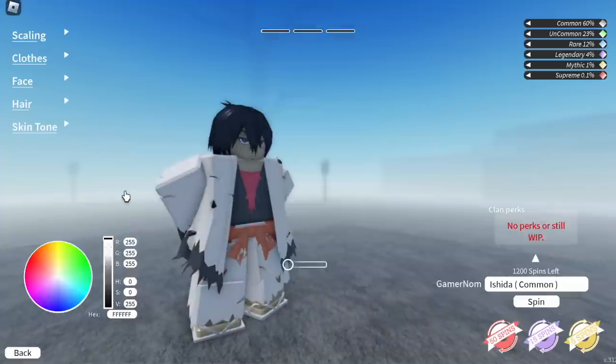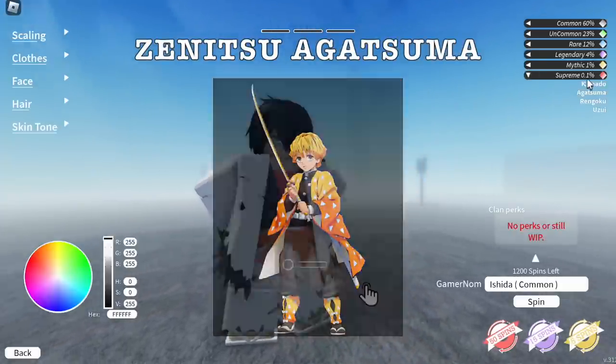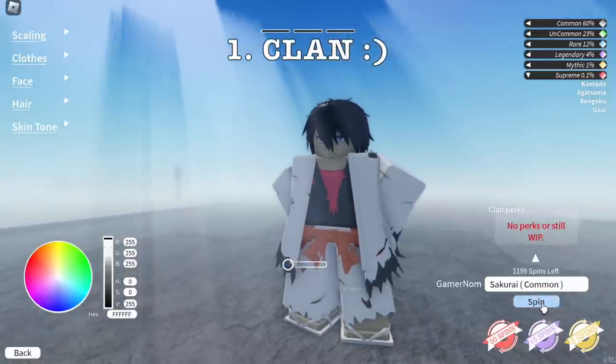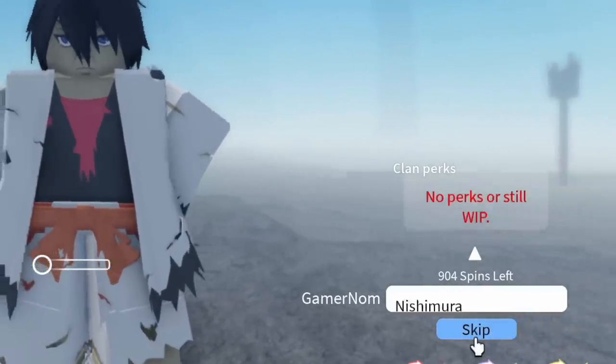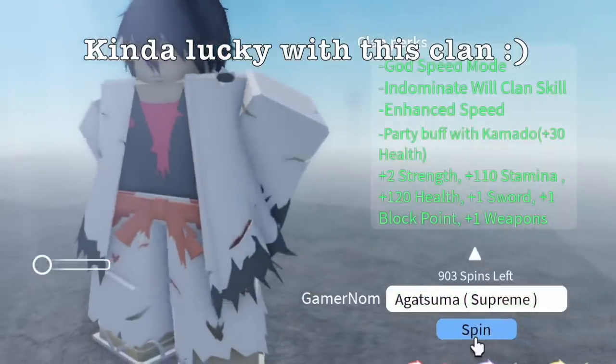So in order to start this journey in becoming Zenitsu Agatsuma, first we need his clan. For his clan, we need a Supreme Clan — that is the Agatsuma Clan. If you're gonna ask me, it took me like 400 spins to get this clan. Guys, there you go: Haruno, Saito, and yes, Agatsuma Supreme Clan.